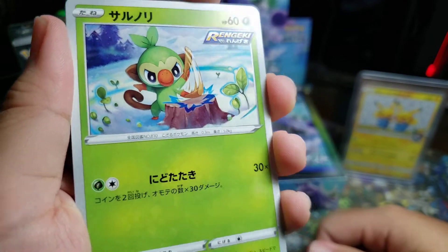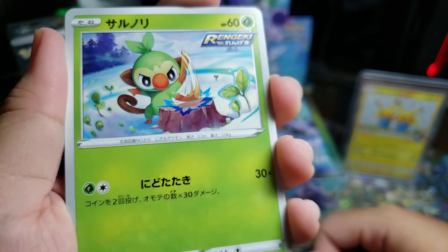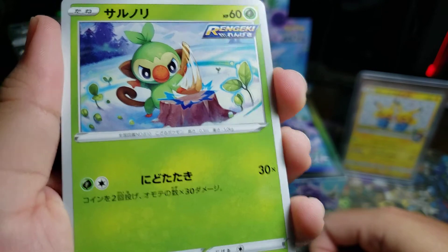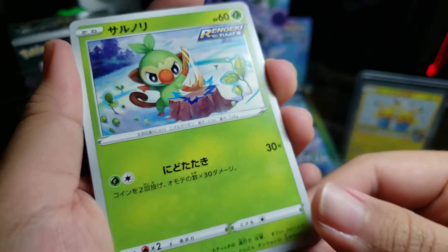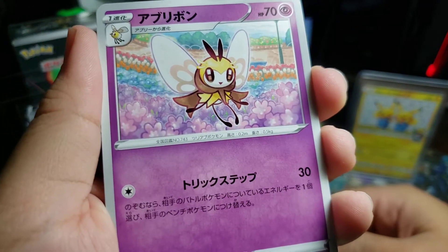And we got the Rapid Strike Grookey. That's nice. Flip 2 coins and it does 30 times the number of heads — or tails, I forget what it is. Not bad, but it costs 2 energy. It's okay.